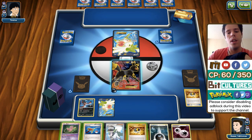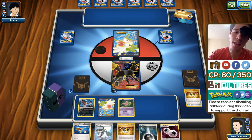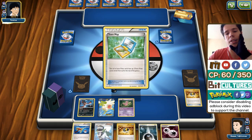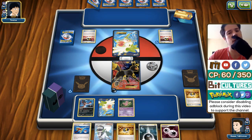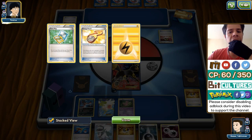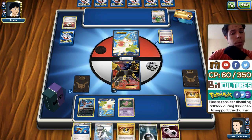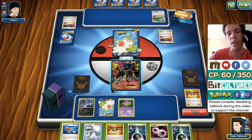For example, against something that does bench damage, you can prevent Shaymin from getting KO'd. If Fright Night Yveltal becomes really popular, you could consider using Mr. Mime as a tech if you feel this deck is a big threat in your local metagame. Finally, we have a healthy 10 basic Darkness Energy and four Double Colorless Energy. Let's go into the standard format and try to win some games.